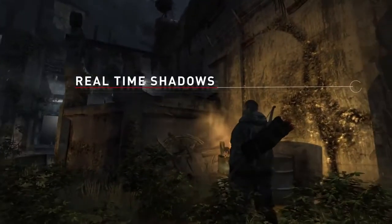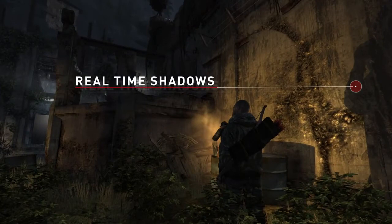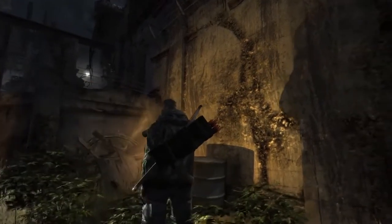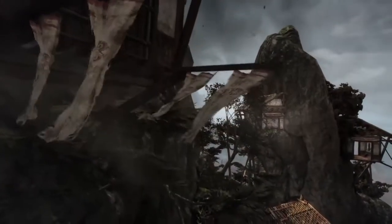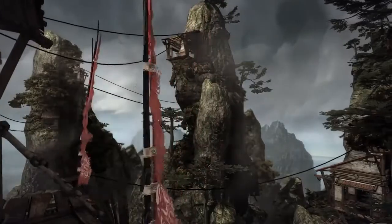Newly added shadow casters means fires and searchlights create realistic silhouettes. We also added full cloth simulation. This leads to realistic flapping of flags, clothing, and other debris, all of which are affected by the strength of the wind.